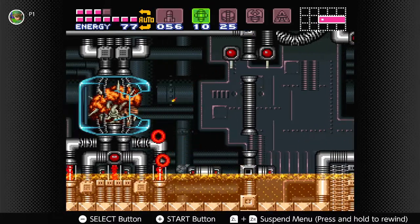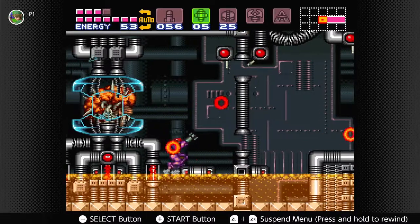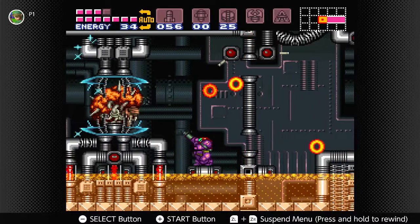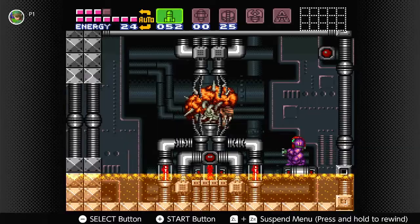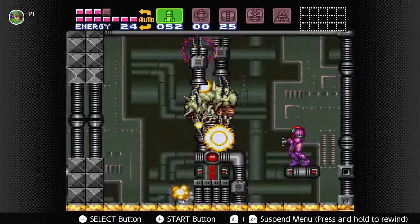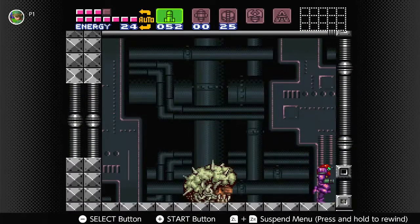The dreaded Mother Brain — the literal brains of the operation of the Space Pirates. Let's hit them with some super missiles! Hit the brain with super missiles — give this brain a big aneurysm. Okay, that didn't work — let's go back to regular missiles. We got it! Yay! We defeated the vile evil Mother Brain. We killed Mother Brain — now the galaxy is saved!